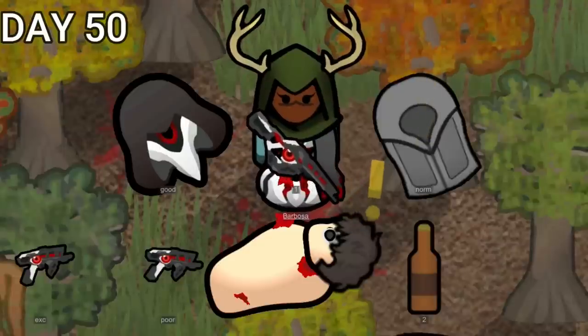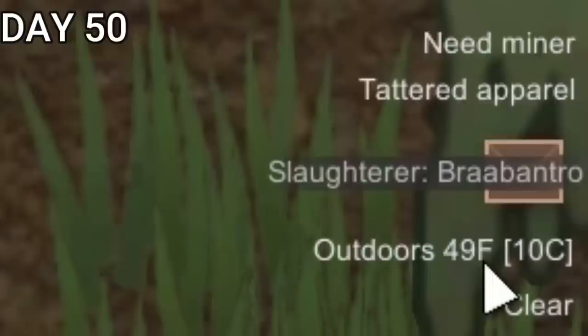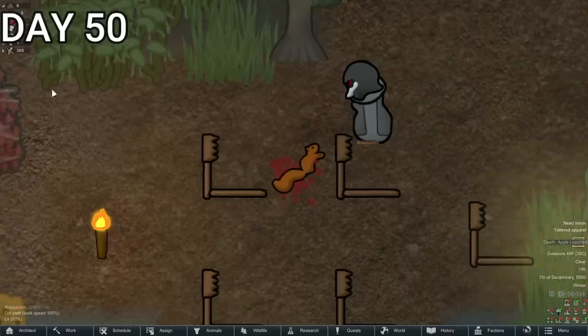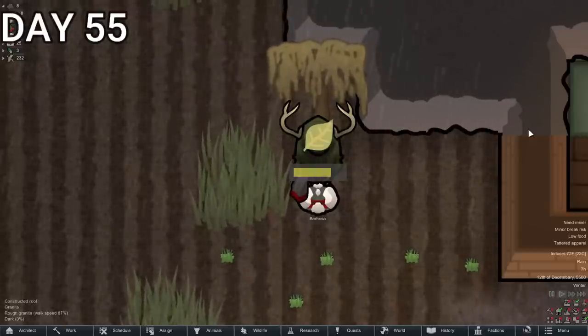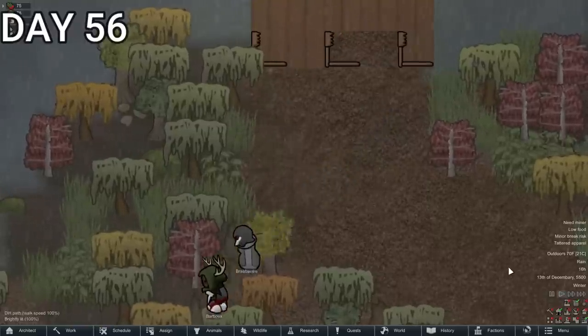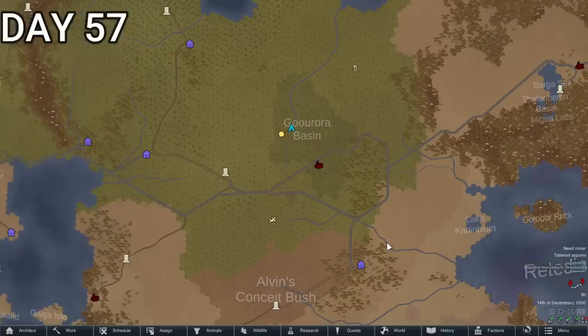Barbossa had a nice, gentle conversation with the marksman explaining why it wasn't okay — and then she shot them. After this, true tragedy struck: the deserter went on a slaughtering spree, and unfortunately the only animal she could kill was poor, innocent Apple. Moving on though — Barbossa was ever so sad about the death of Apple. The only thing she could do was plant rice out in the rain. To mend their friendship, the two of them took a best friend's trip to rescue an incapacitated refugee nearby.